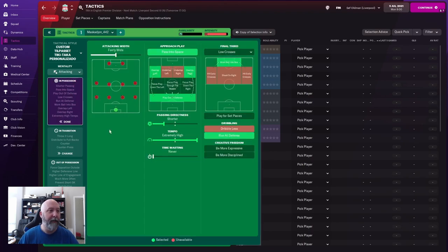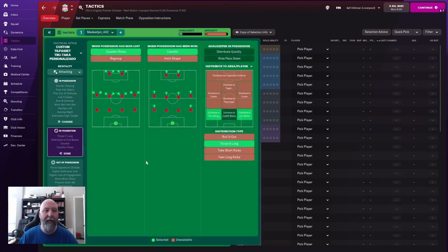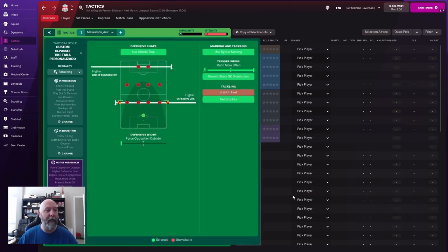In possession you have fairly wide, pass it into space, overlap on the left and right, play out of defense, shorter passing directiveness, and extremely high tempo. Work the ball in the box — I've seen it never works, but hey, might as well throw it in there. Run at defense, getting into transition, counter press, counter, distribute both to the fullbacks and then throw it long. Out of possession: use the offside trap, higher line of engagement, higher defensive line, use tighter marking, prevent short goalkeeper distribution, and get stuck in.